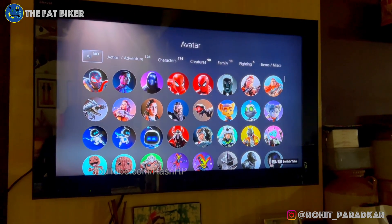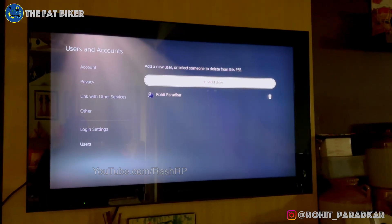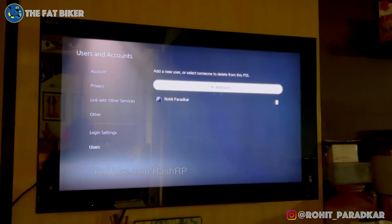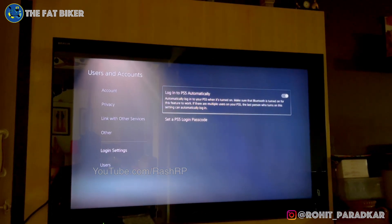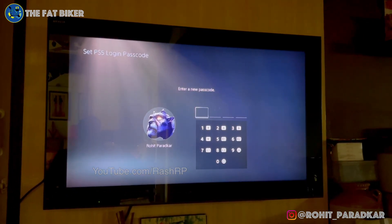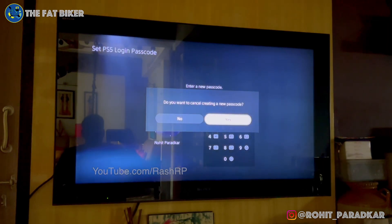After you agree and confirm, it will take you to the login screen — the one you saw right at the beginning. You can either enter your email ID and password, or simply use the PS app. Once you add the user through this menu, you will see the Login Settings option. Go into Login Settings and here you can choose to log into the PS5 automatically. You can also set a PS5 login passcode — similar to Xbox — where you select a number combination so you don't need to enter your full password each time.